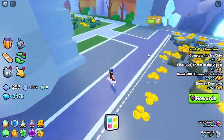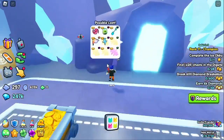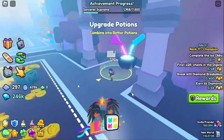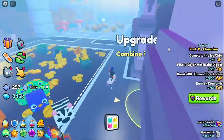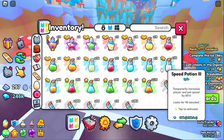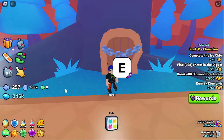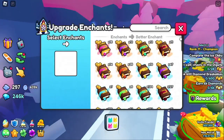The only minigames people care about are the fishing and mining minigames and chest wars, because you can get huges — especially during surges when you can get some really expensive items. Upgrade potions — same thing as the gold machine except you combine potions with potions. There are a lot more potions now. These huge potions — just slow down the video if you want to see them. This is the first secret key area, where you can use secret keys to get some power loot or get totally ripped off.